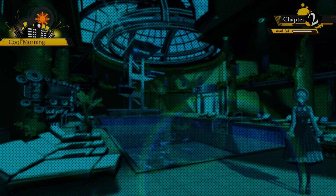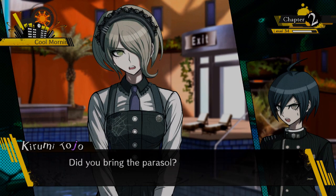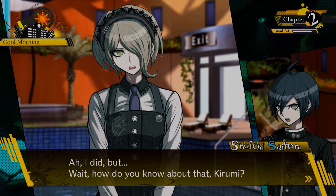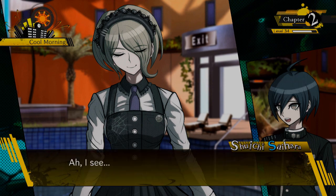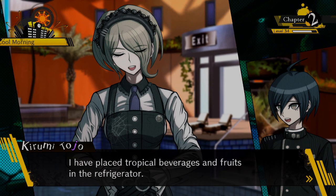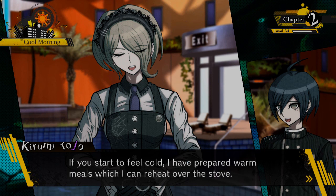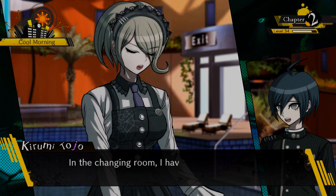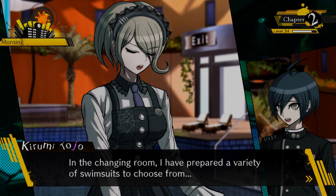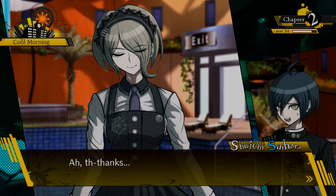Kirumi is already there! She says Tenko informed her of a desire to feel like a celebrity at the pool, so she made preparations: tropical beverages and fruit in the refrigerator, warm meals she can reheat over the stove, oil massages on the poolside, and a variety of swimsuits in the changing room. 'I love you so much, Kirumi.' The parasol is set — everything will be complete whenever you are ready. I feel kind of bad — she did all that work.